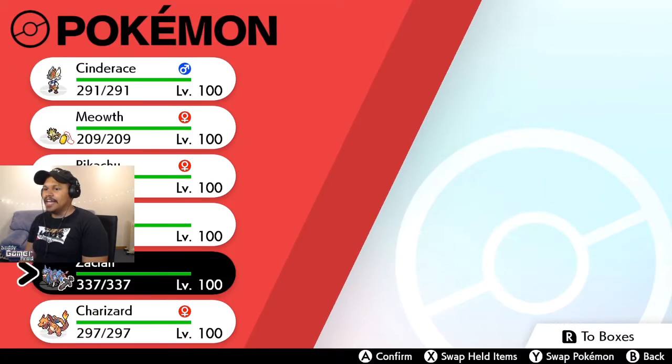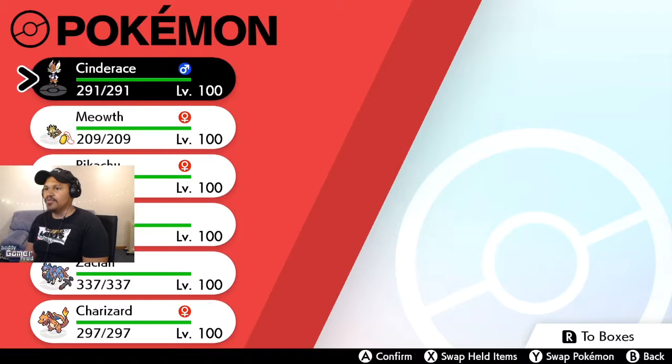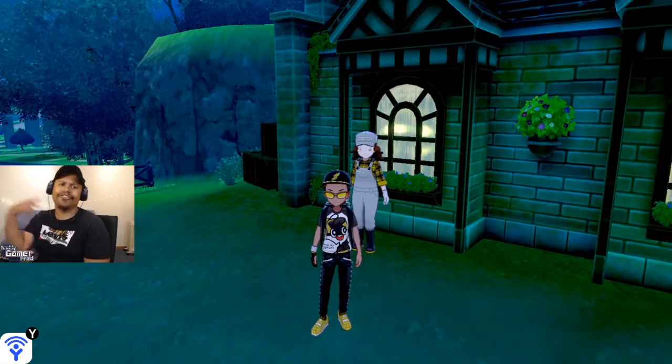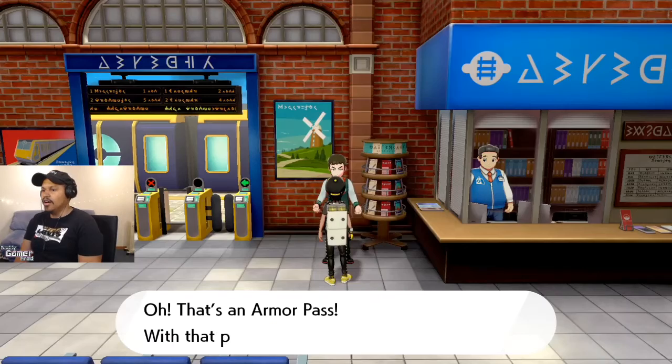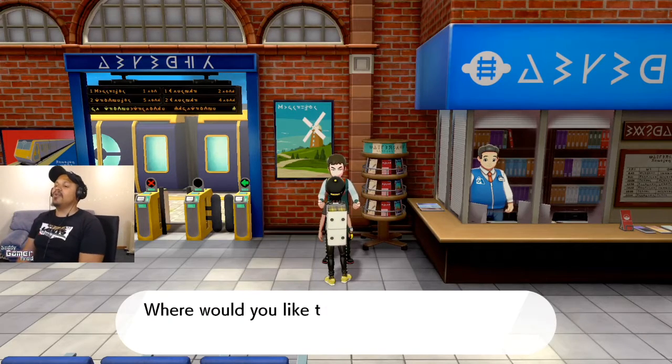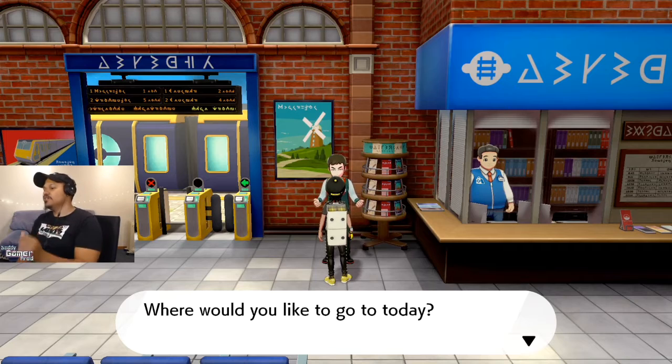Do I want to switch my party? I kind of want to roll in with the party I was rolling with — why not? Level 100, let's do a level 100 playthrough. I can always come back and try a Nuzlocke after. The game says: 'That's an Armor Pass. With that pass you can get to the Isle of Armor. Would you like to go today?' Yes, let's go!